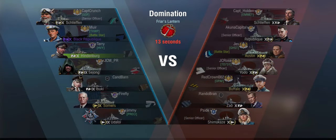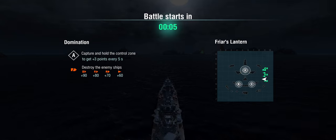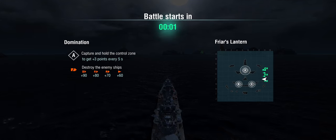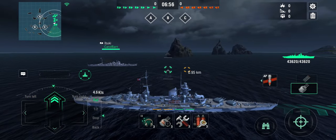We're starting out on Friars' Lantern in domination against Schlieffen, Republique, Ostin, Yodo, Buffalo and Shimakazes — of course there has to be Shimakazes. But all in all not a terrible mix, and the Hindenburg is a ship I really enjoy because she can usually take on most things. We're probably going to head over into C-cup and make ourselves useful while maintaining firing angles into A-cup — at least that was my initial thinking.